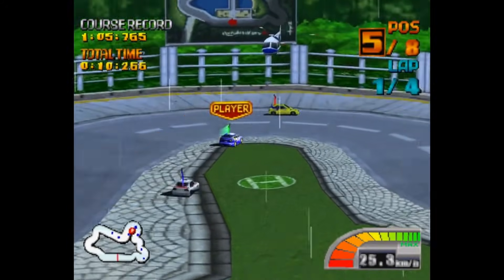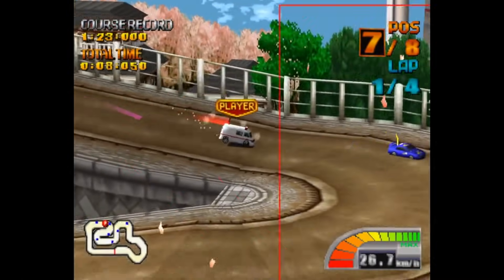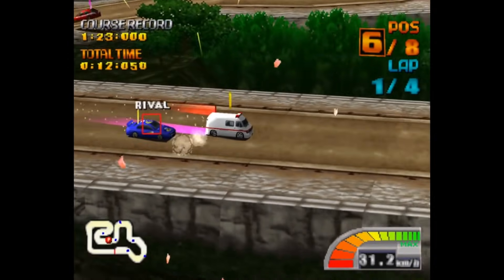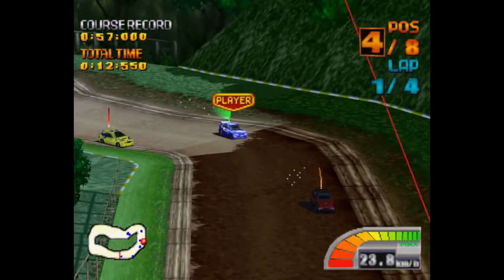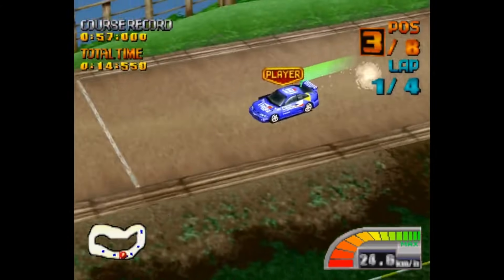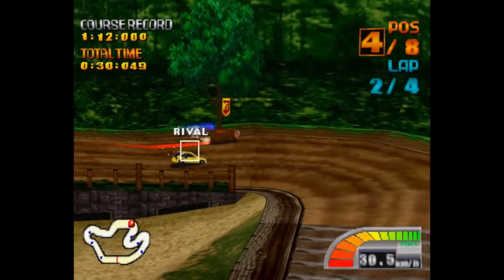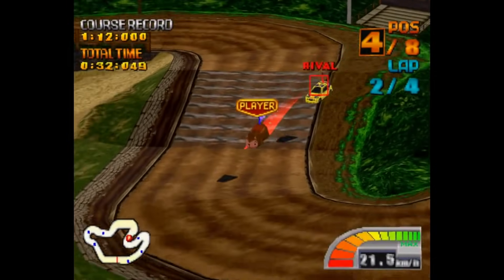The most notable aspect of the game has to be the sheer amount of content that's included. There's a healthy amount of tracks to race on — 14 in total — as well as a wide selection of unlockable cars that are all dealt out at a generous pace. From Subarus to ambulances and even beavers, there's a distinct amount of charm that RC2Go conveys. Each track is quite small, with various details that help each location come to life.